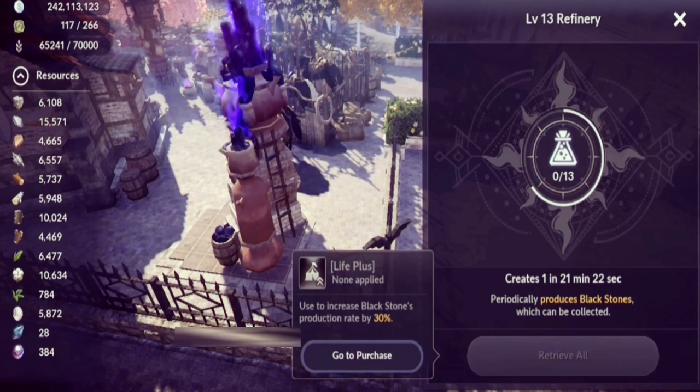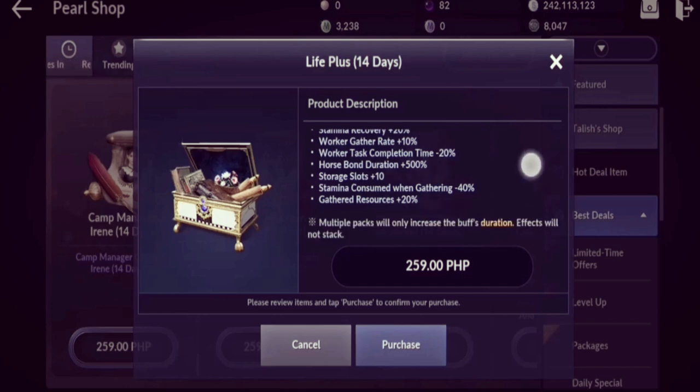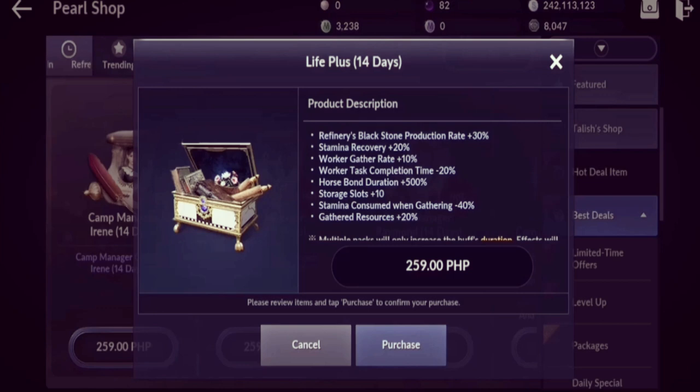You need a Town Hall level 6 to reach a level 13 refinery. The great thing about a level 13 refinery is that you get a chance of obtaining yellow black stones — and that will give you a huge boost. You can also purchase Light Plus to increase the production rate of black stones from your refinery, along with a lot of other benefits.